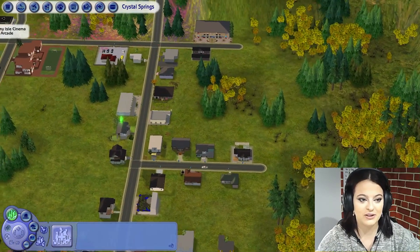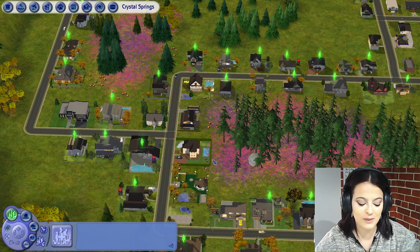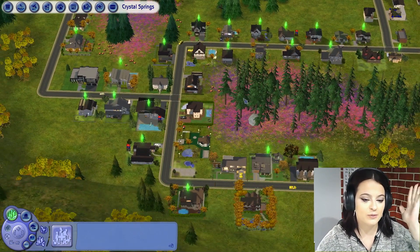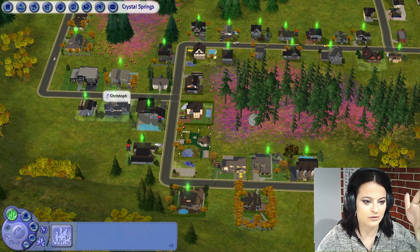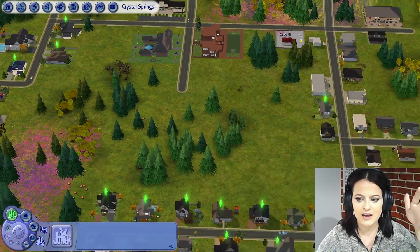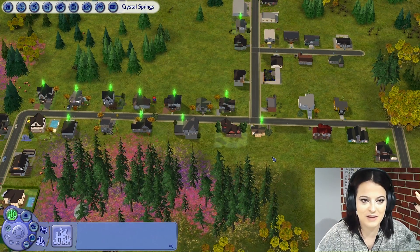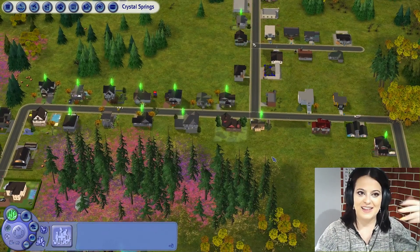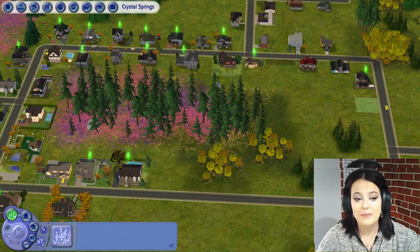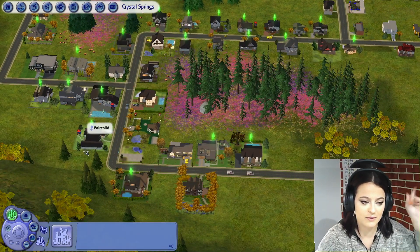This is the starting neighborhood — Crystal Springs — where our founder started. We had basically three founding families: the Richardsons, the Oaksteads, and the Kramers. The Richardsons were first and have propagated everywhere. There are Richardson households all over the place. Last episode I had second cousins accidentally getting married — both Richardsons. The Oaksteads also propagated everywhere — there's one here, and some in the rich neighborhood.